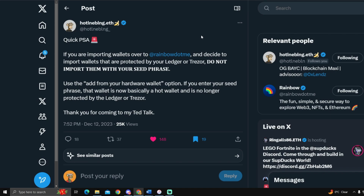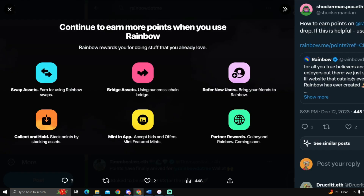Quick things to note from Hotline Bling: if you are importing wallets over to Rainbow.me and decide to import wallets that are protected by your Ledger or Trezor, do not import them with your seed phrase. Use the 'add from your hardware wallet' option. If you enter your seed phrase, that wallet is now basically a hot wallet and is no longer protected by the Ledger or Trezor.